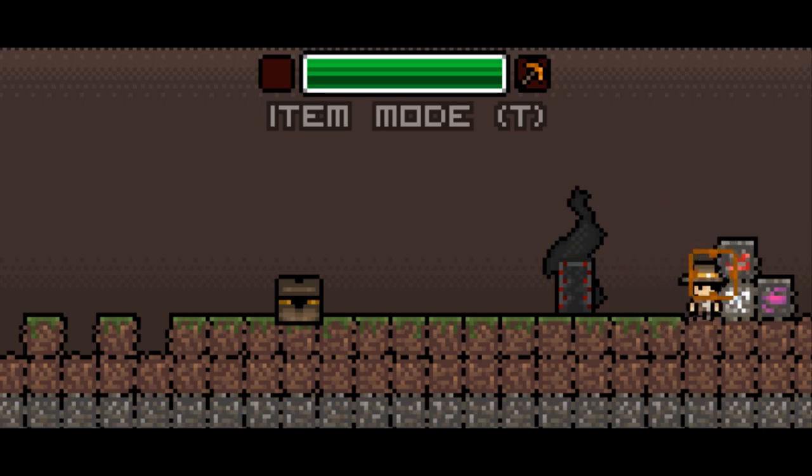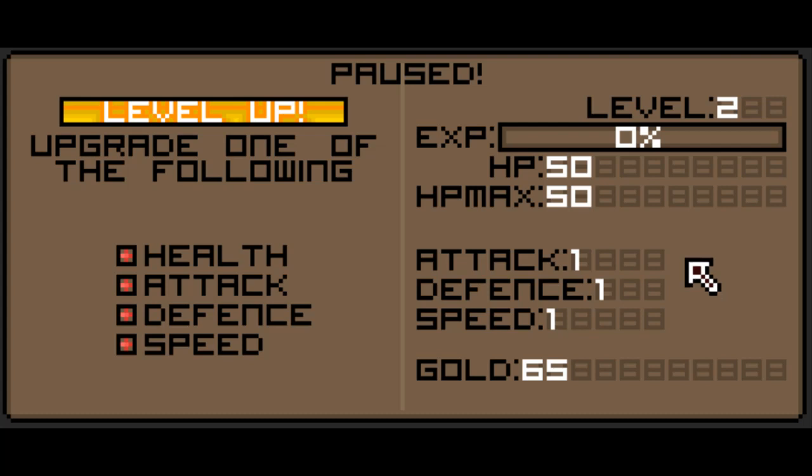Let's open up all these blocks and get all the loot out. I think something will happen once I get all the loot. Also, you have to click each time you want to mine — I think it'd probably make more sense to do it Terraria-style where you just hold down the button. We paused because we leveled up. I don't know if we can access this menu outside of leveling, which seems a little weird. The level-up screen lets us upgrade health, attack, defense, or speed — I'll go with attack.